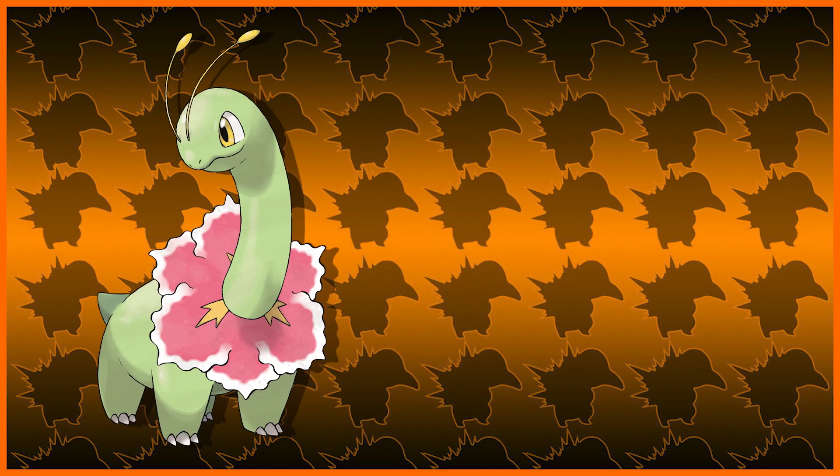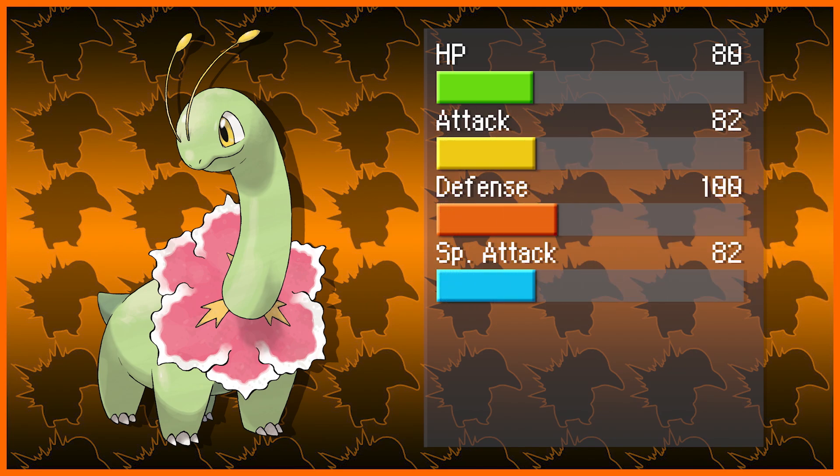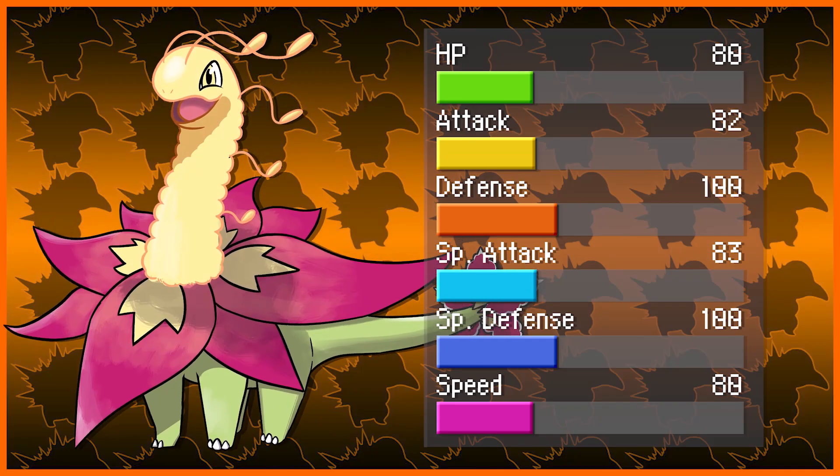First and foremost, Meganium's stats are 80 HP, 82 attack, 100 defense, 83 special attack, 100 special defense, and 80 speed — pretty middle of the road for a lot of its stats. It's more of a defensive tank. So we're going to turn Mega Meganium into a Grass/Fire type.